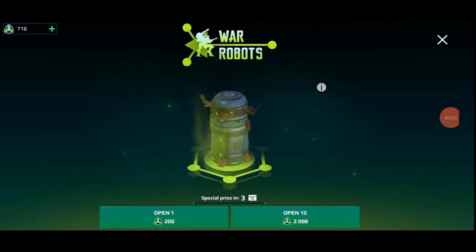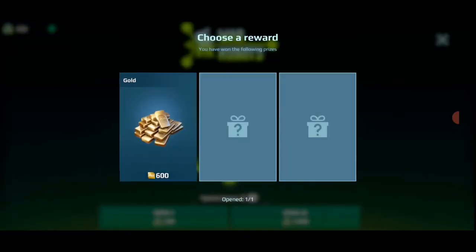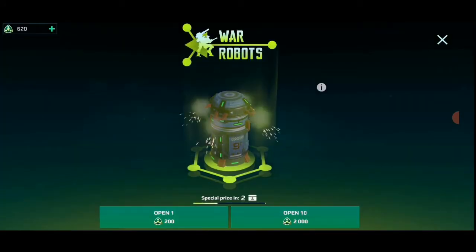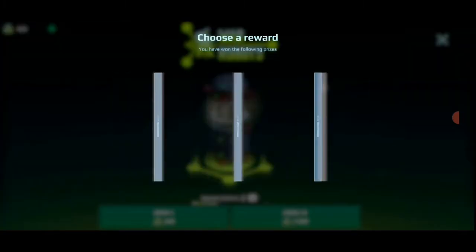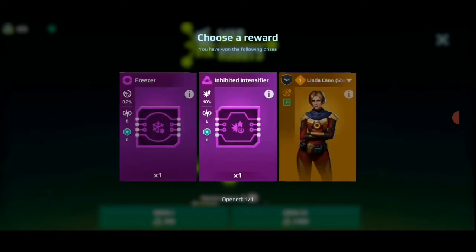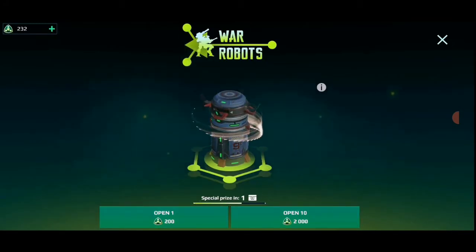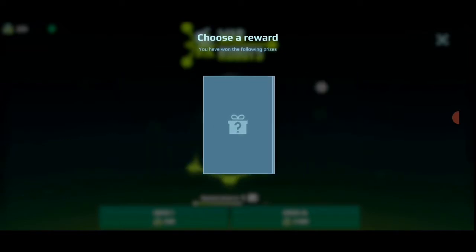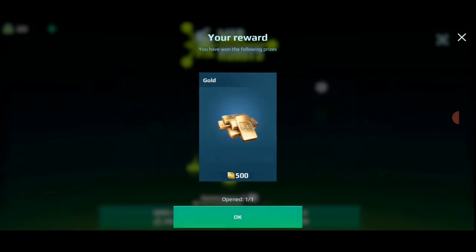I'm doing the commentary later because I usually open these crates in the middle of the night when I'm finishing playing. We got some gold — that's cool. This time around I really wanted to get shell. And this is microchips. Okay, let's go. Can I get a gold? Yes, that's nice. I like that.